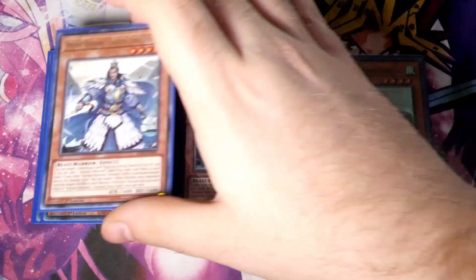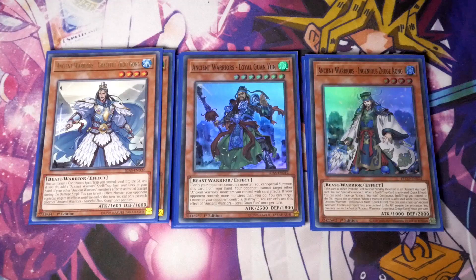We've then got the one Graceful Zhukong. Target one continuous spell or trap you control, send it to the graveyard, and if you do, add one Ancient Warrior spell or trap from your deck to your hand. If another Ancient Warrior monster's effect is activated except during the damage step, target one effect monster your opponent controls and negate its effect until the end of this turn. Only use each effect once per turn.